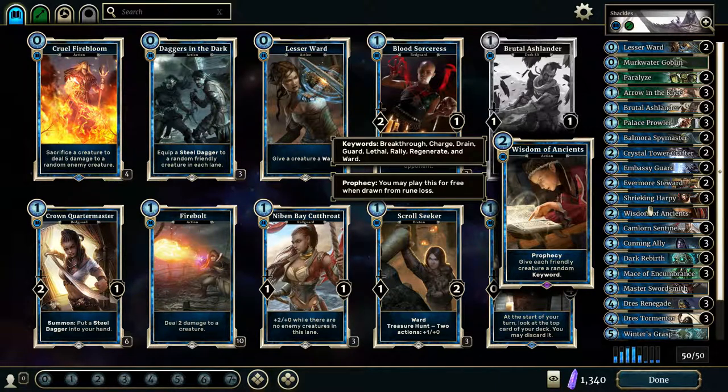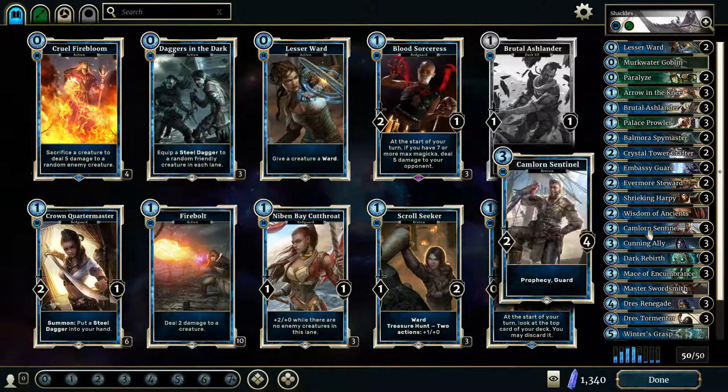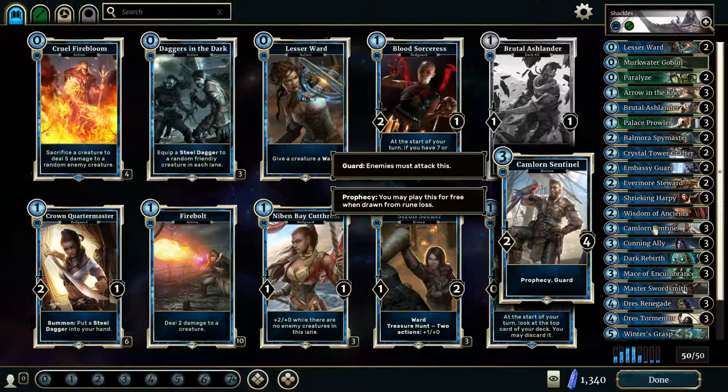Any of those keywords is relatively good, unless you get Regenerate on a 1-health creature. But a lot of creatures in this deck have more than 1 health, so I really like Wisdom of the Ancients. I'm only running 1 right now, but might get rid of Mercwater Goblin to run another one. Camlorn Sentinel is obviously just another good guard creature — 2 attack, 4 health. He's gonna stay on the board for quite a while, especially in the early game, and at 3 cost, no problem.